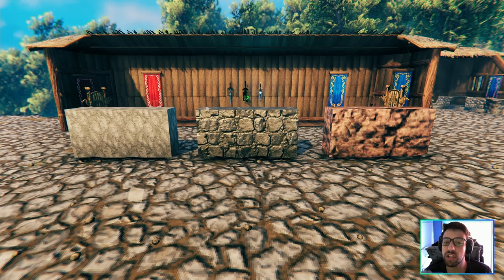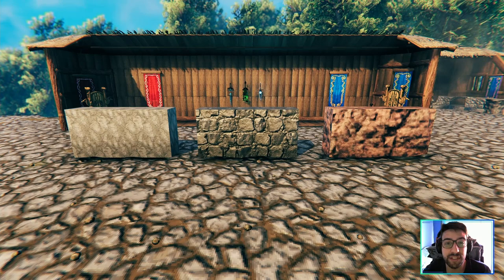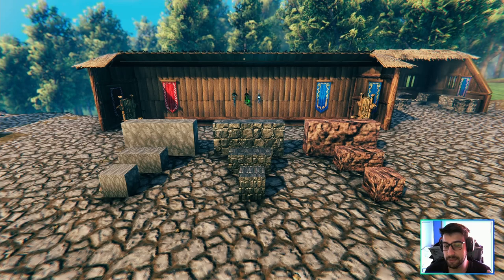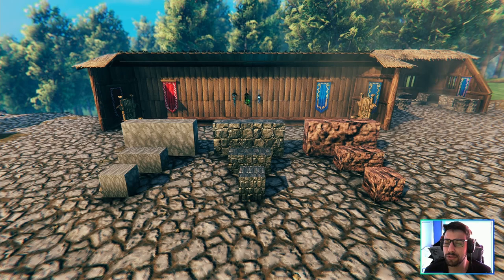Now for stone walls — we have three types of stone walls. This does exactly the same thing that the wood did: it gives you diversity when you're building or creating something, and that's something builders should have. People who build can come up with so many cool things if you give them the option. There are also smaller stone pieces included here.